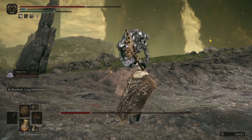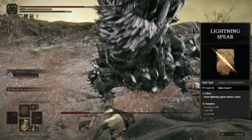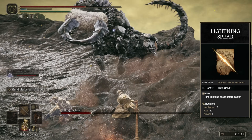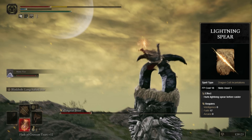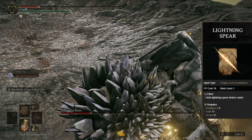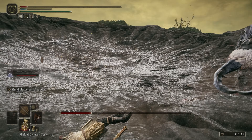Next on the list, we have the cheaper version — Lightning Spear. We use this to simply thin out a lot of the smaller mobs along the landscape, or even just to finish something off, as it's much cheaper, sitting at an 18 FP cost, compared to its counterpart we just spoke about, sitting at almost 30.